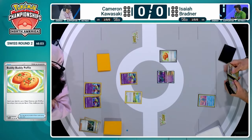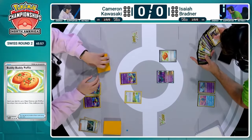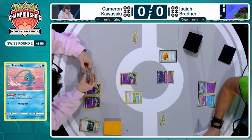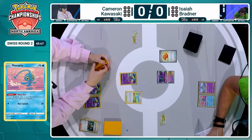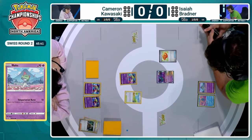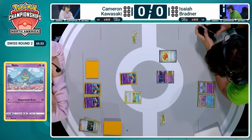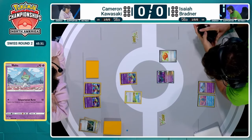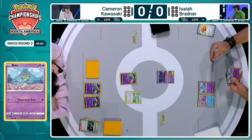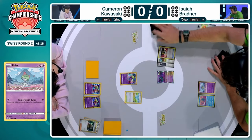Especially in these decks that are so resource management heavy — and both of them are. Lost Box a little bit more, because some of your cards are disappearing forever. Isaiah is going to have to navigate a lot of card options and make those choices. It's a lot easier from Gardevoir because you're just drawing cards. Those refinements give you so many cards and resources, especially against a deck like Lost Box which plays very little hand disruption — no Iono, sometimes one copy of Roxanne, and usually Prime Catcher. Isaiah is starting with double Ralts in hand to go with that Buddy Buddy Poffin — truly a dream start.